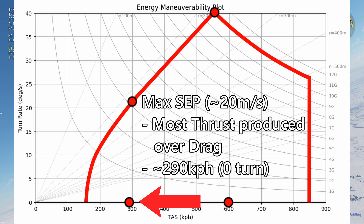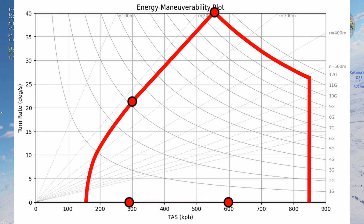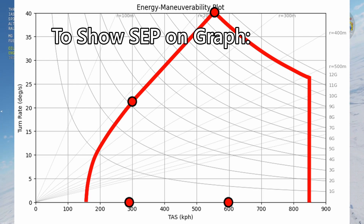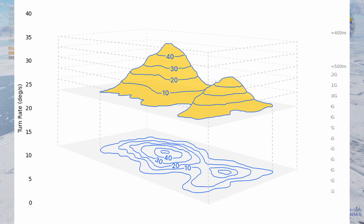Specific excess power is maximized at the point where the plane produces the most energy through thrust and loses the least through drag. This occurs when turn is zero to minimize drag, and the optimal speed for the engine and propeller is achieved to maximize thrust. This is also the ideal climb speed for the plane, since the maximum amount of energy produced can then be put into gaining the most altitude. To represent specific excess power for every possible state on this graph, we would need a third dimension on the z-axis. Instead, we can flatten this using contour lines to represent specific excess power — similar to how topological maps use contour lines to represent 3D elevation change on flat paper.